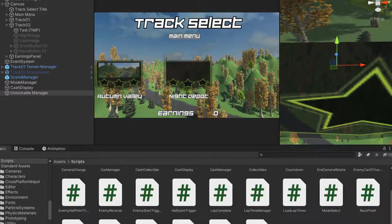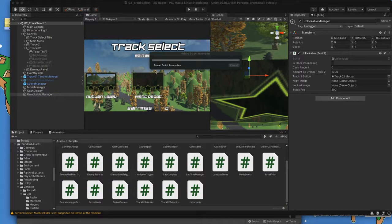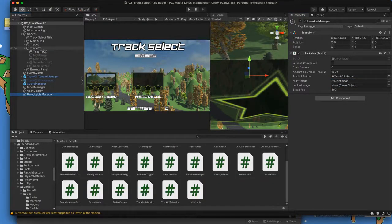Before testing, I'll remove the hardcoded PlayerPrefs.SetInt("TotalCache", 1000) cheat line and instead set it back to zero so I can verify the locked state. I'll initialize the nightImage and lockImage references in the inspector. Press play — it now looks locked, I can't interact with it. If I set cash to $1,000 and press play again, the button becomes accessible, and clicking it changes the image and subtracts the fee.